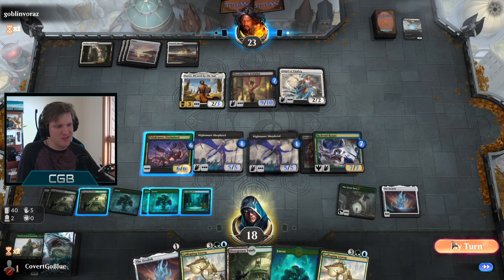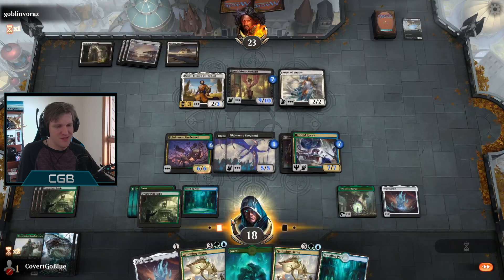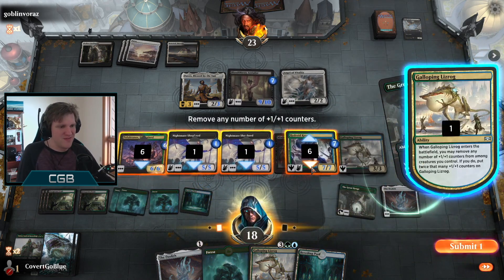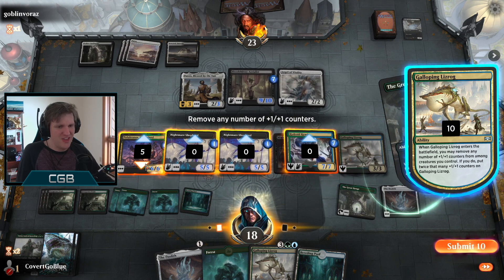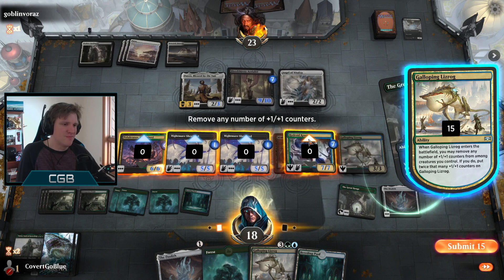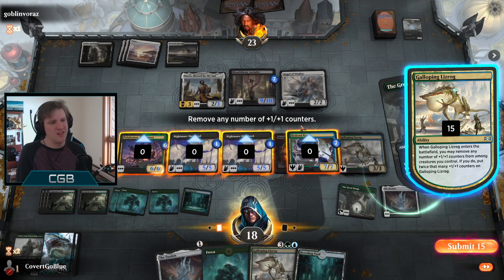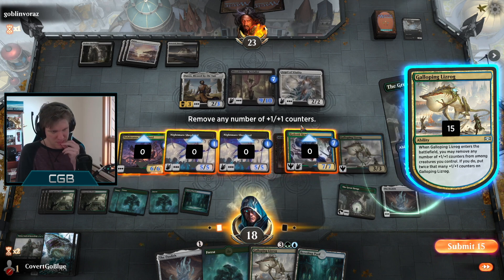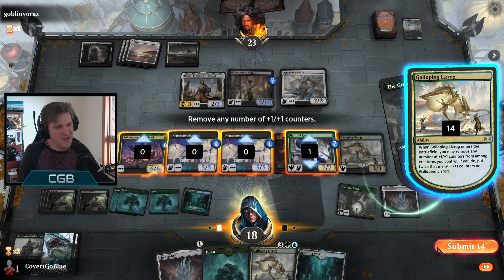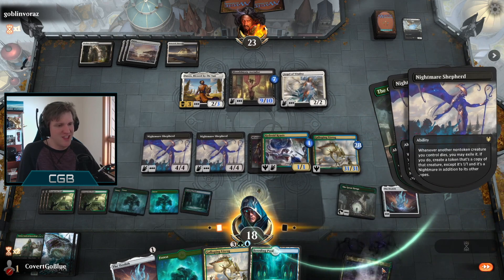It feels like the face off begins. I could fight this but I think I like saving this card - save it for the nonsense we get to do with the Lizrog. Are you ready? All of the counters please! Now what if I just keep the counters on the Krasis? I could make the Krasis pretty huge with the Ozolith, or I could throw all of it onto the Lizrog. It's a trample creature. I don't get as many counters though because this lived - that's a mistake.